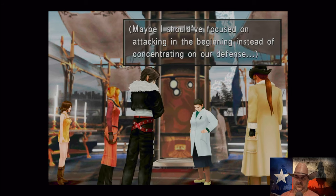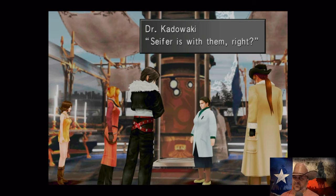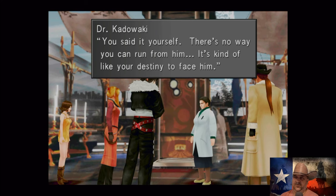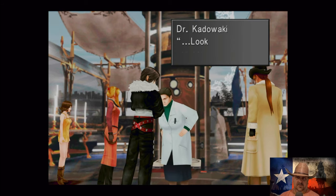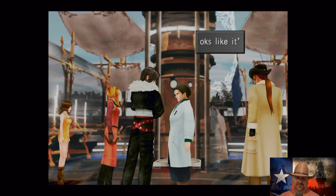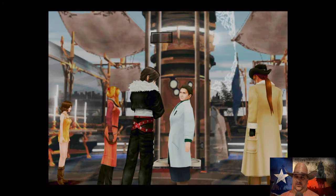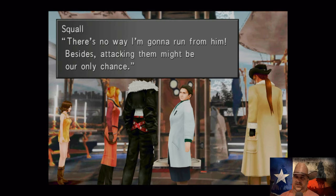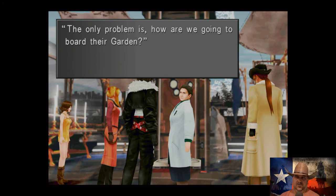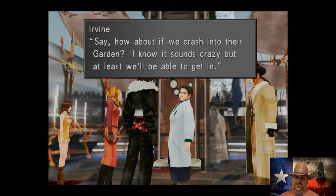Maybe I should have focused on attacking in the beginning instead of concentrating on defense. Cypher is with them, right? You said it yourself — there's no way you can run from him, it's kind of like your destiny to face him. Looks like it's now or never. I've come this far already — what's there to think about? You're not going to run away, are you? Never. I'm not going to run from him. Besides, attacking him might be our only chance. Only problem is — how are we going to board their garden? How about if we crash into their garden? I know it sounds crazy but at least we'll be able to get in — I've been saying that since the start.